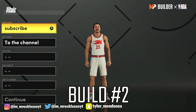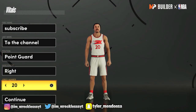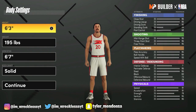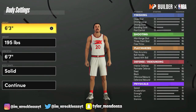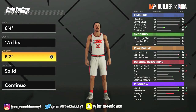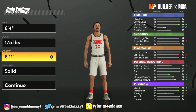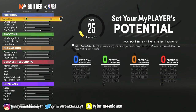Alright, so for the second build — point guard, right hand, jersey number 20. If you made it this far into the video, comment 'build.' So the height is 6'4", and then for the weight we're gonna go the lightest weight. For the wingspan, let's go 6'10", and then I think we're gonna go compact on here. I'll just go through these stats, I'll fast forward it.